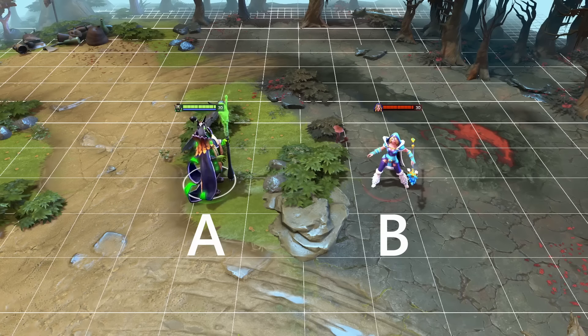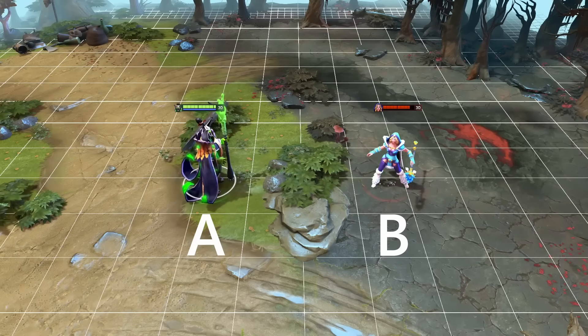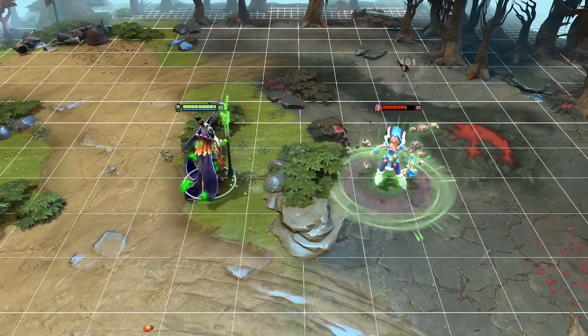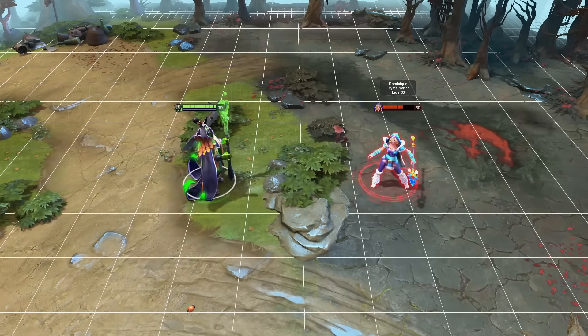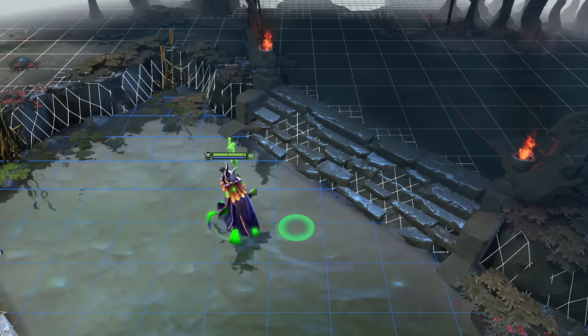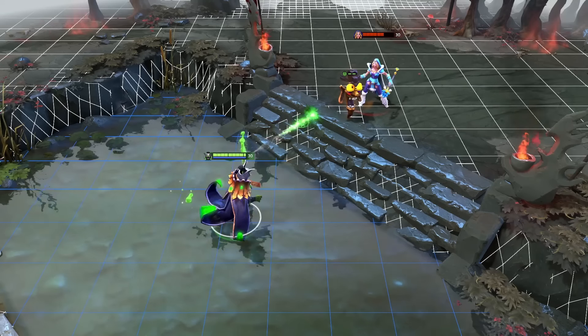So if unit A and unit B are on the same terrain level, and unit B's z-position is increased by some spell, unit B is technically still on the same terrain level, so there are no uphill misses. This is very apparent because if a unit is lifted by a spell, they're still visible. Whereas if unit B moves up some stairs, unit A cannot see them anymore unless they had vision like with a ward, and so the uphill miss chance will start to apply.